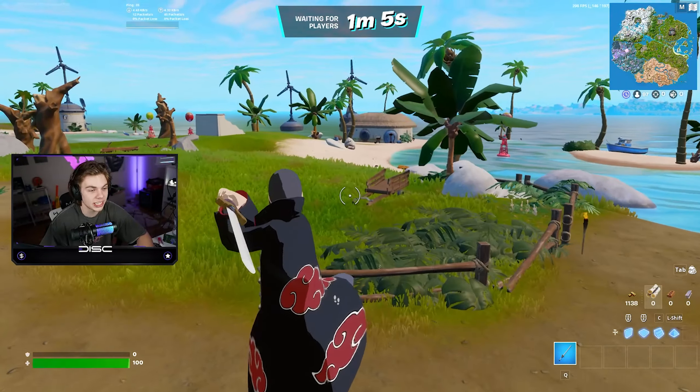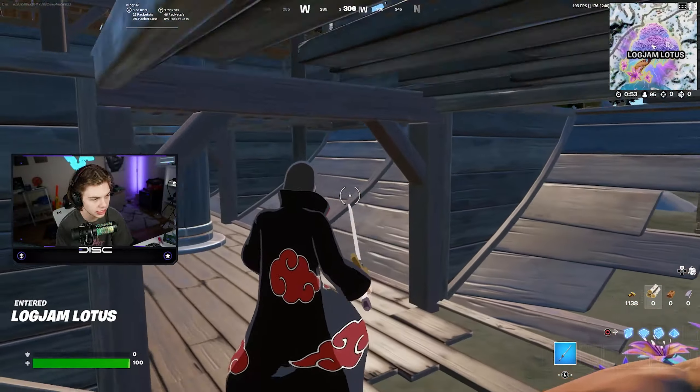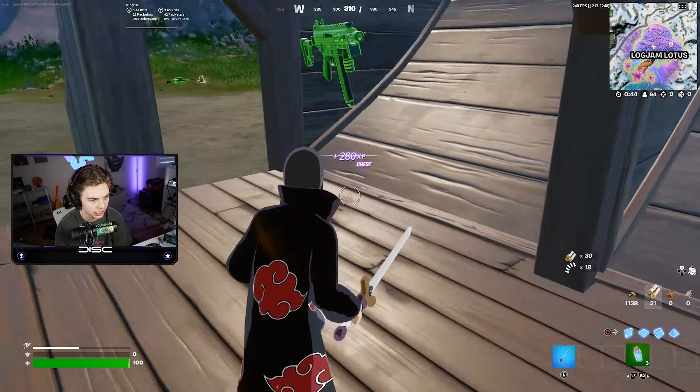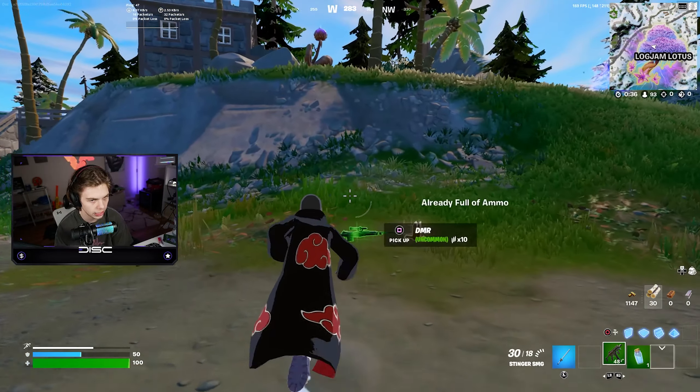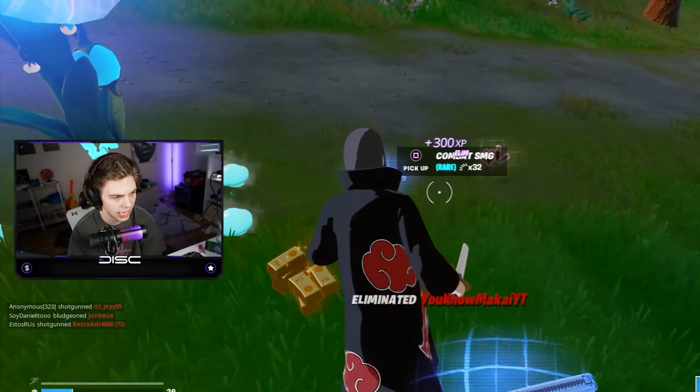I'm going after him. Oh Jesus, I thought he was going to die. He's at 1 HP. He's literally right here. Let's go, finally — just die! Someone's shooting me in the back from over here. I see him, he's beside that mushroom. He's right here. Yeet.